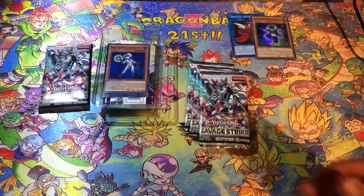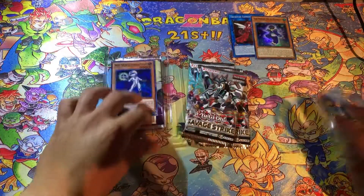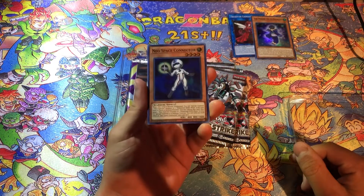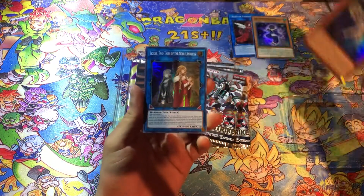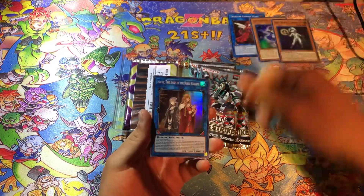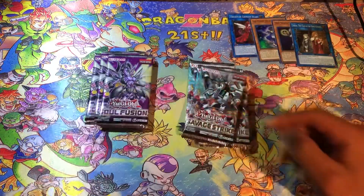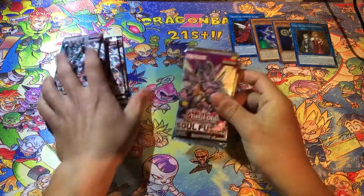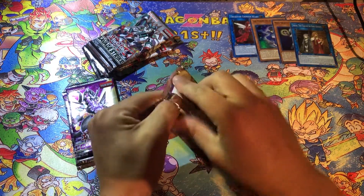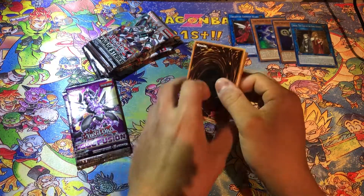Alright, and then we got our three packs, so hopefully we can get something good out of it. I didn't get a lot of good things out of the box I did open. For this one, did we get the Summon Sorceress? We got the Neo Space Connector, and we got a Soul Charge — for sure. A Soul Charge is still a good card to this day. I kind of want the Clock Tower — Clock Dragon or whatever his name is. But a Secret Rare would be cool too, if we could possibly hopefully get one.